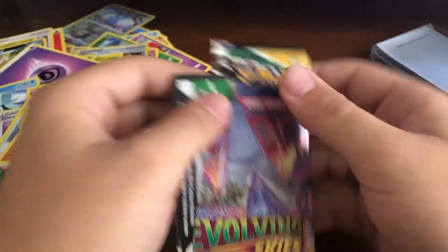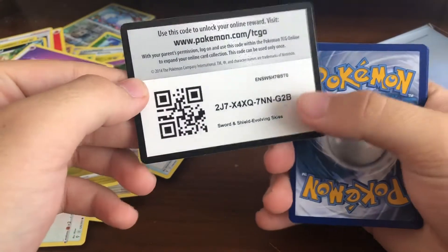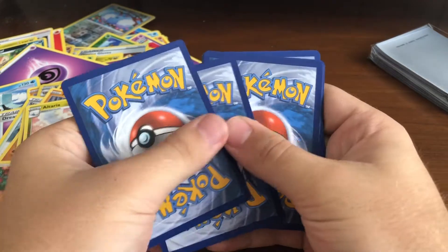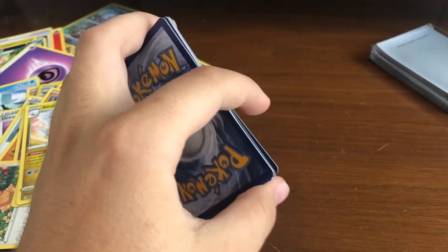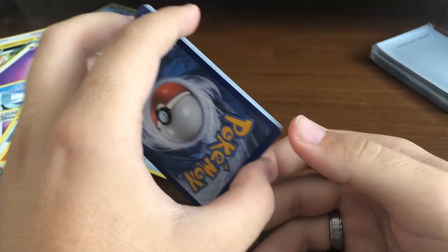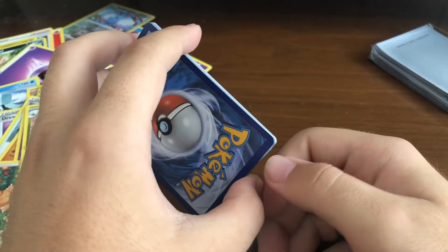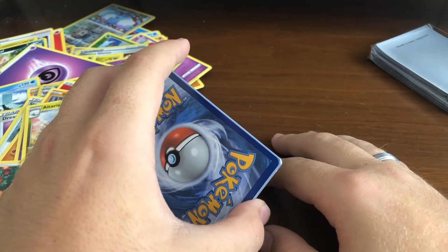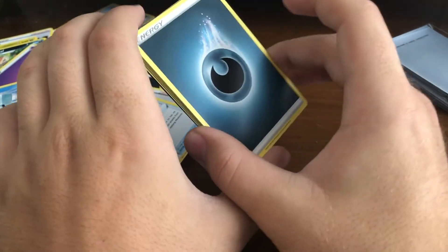The alternative art for Vaporeon in Eevee Heroes is amazing - I really really want that one. But that means I'd probably have to spend about 400 bucks trying to get all the Eevee Heroes cards since they're very hard to find now. I think the only place to find them really is the booster boxes. Let's go with darkness energy.